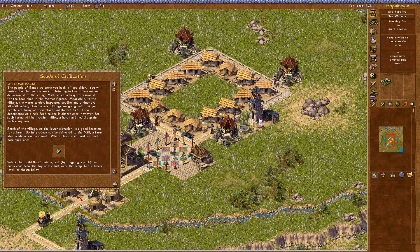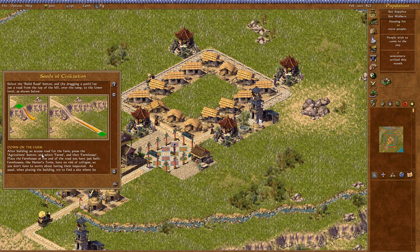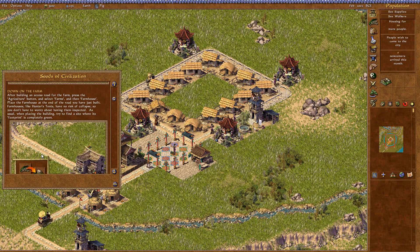Things are going well, but your people are tiring of their bland, unbalanced diet. The dependence on a sole food source is almost over, for soon farms will be growing millet, a hardy and healthy grain with many uses. South of the village on the lower elevation is a good location for a farm — there's just enough space. You don't have to ensure that farms are connected to things like inspector's towers; they don't collapse, so farming communities should always be disconnected, blocked off with roadblocks. Just don't allow people to go out there because there's no reason to.